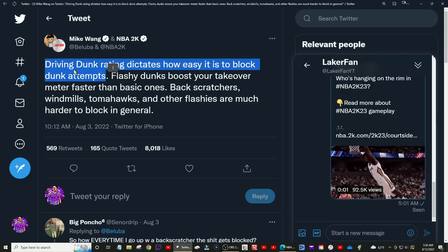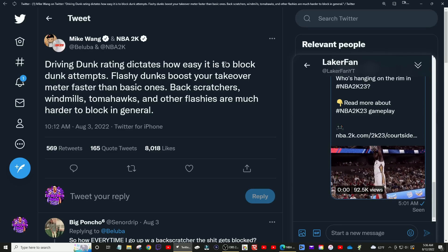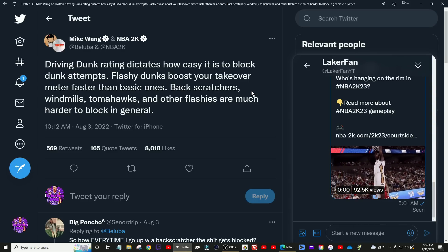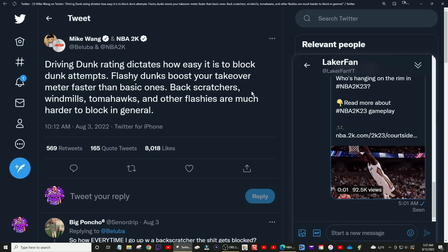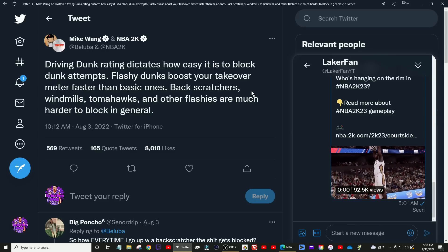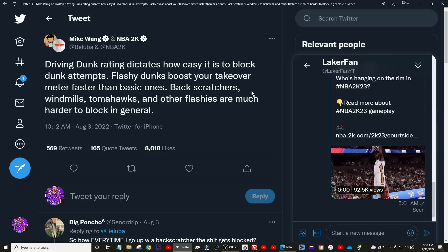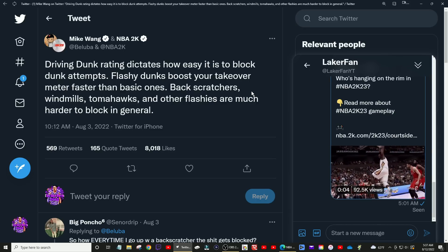Driving dunk rating dictates how easy it is to block dunk attempts — this has probably been a thing in the past too. But emphasizing it is nice. Basically, this tweet says you will be rewarded for having a good dunk rating, opposed to how it was this year where if you had 74 driving dunk you played like a very capable slasher. 74 gave you silver limitless takeoff and quick drops off one. You only needed 65 driving dunk for quick drops off one and bronze limitless takeoff. You could really have 65 driving dunk, good shooting, good playmaking, and not feel limited finishing.